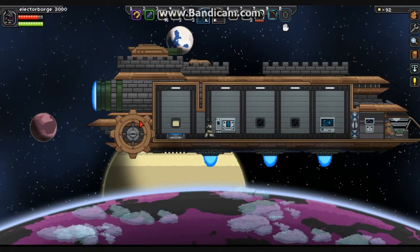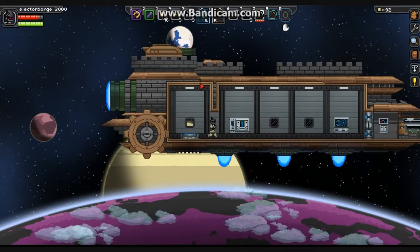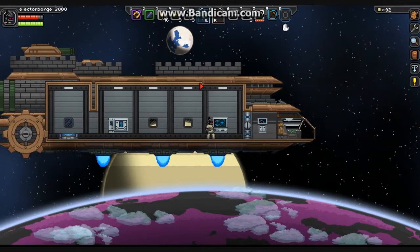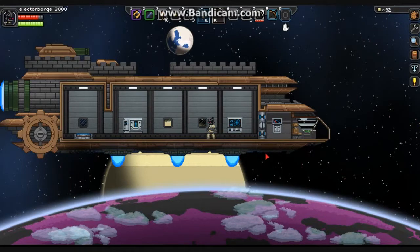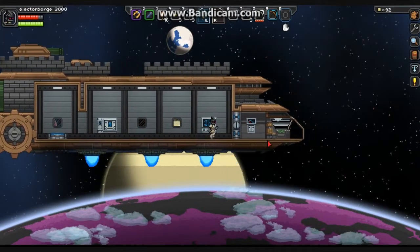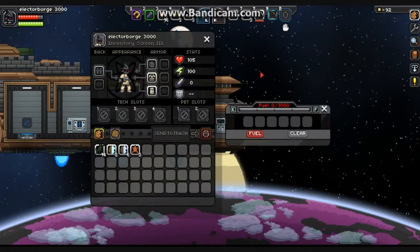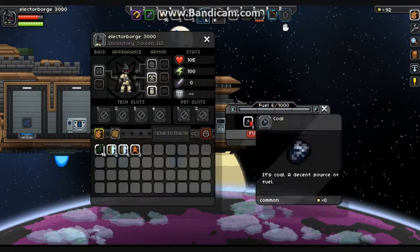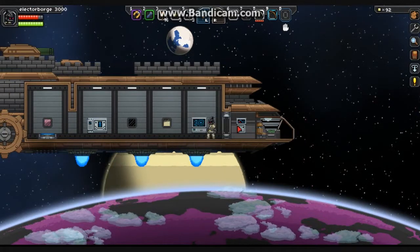I just realized that this ship is kind of in the shape of a castle. That makes perfect sense since I am a robot. And what all good people should do is throw all the coal they own into the fuel tank of the stuff.